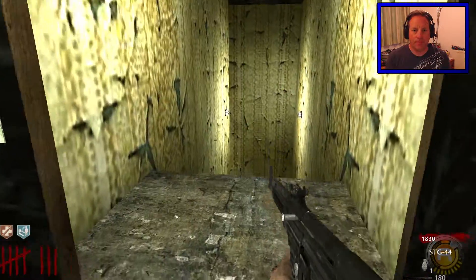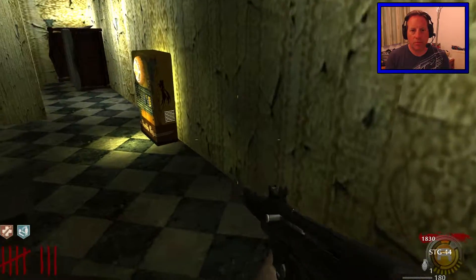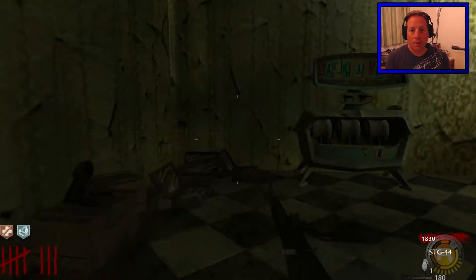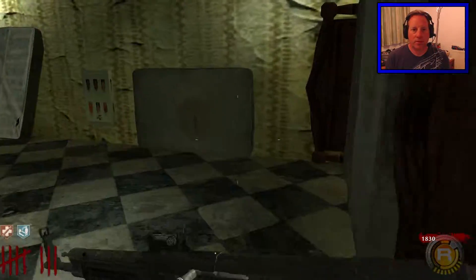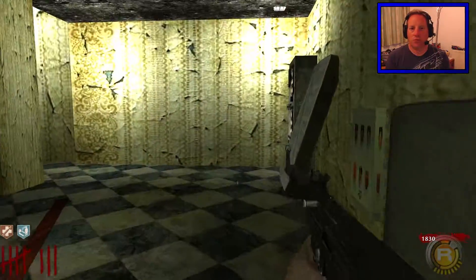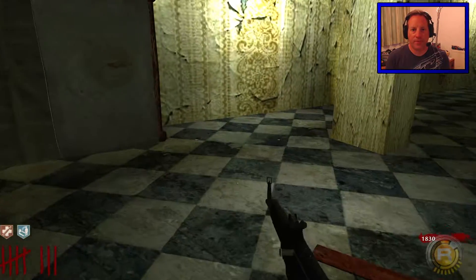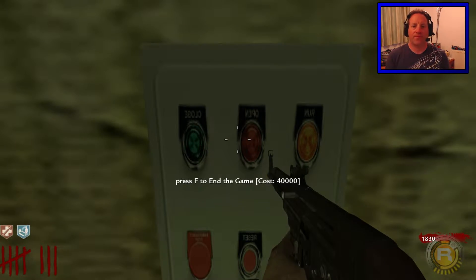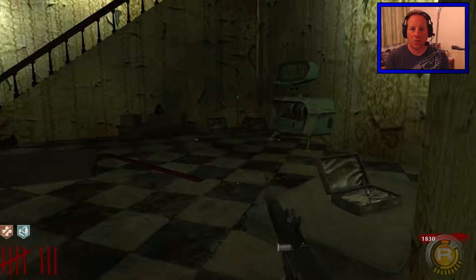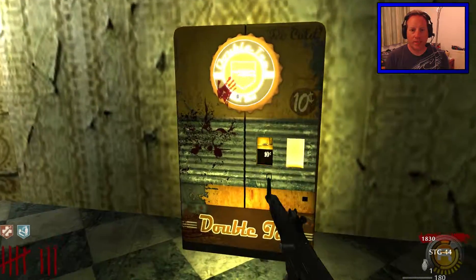Why not? This looks like the emergency exit. Pack-a-Punch — that's why it was so expensive! And Stamin-Up root beer! Root beer! Do they come through here? What's this? Power? Nothing. Just make sure — press F to end game. 40,000 points!